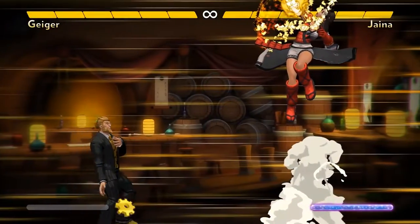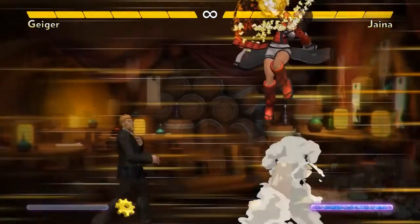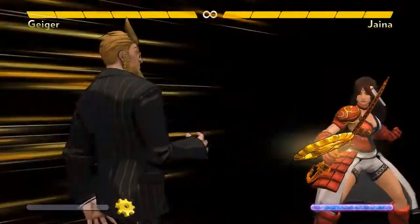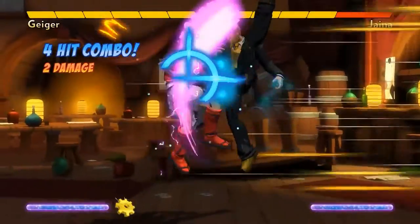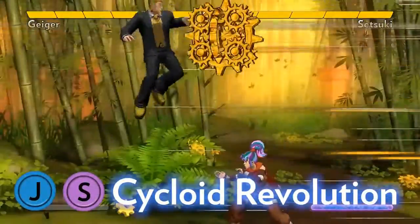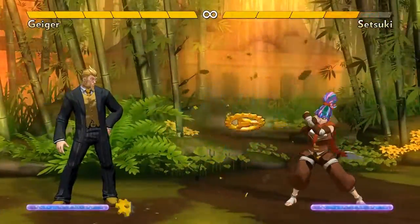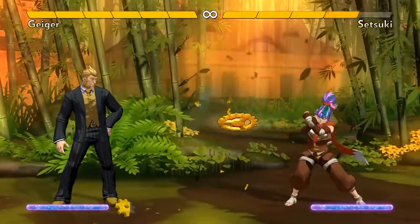Geiger also controls the far upper part of the screen, which is exactly where Jaina wants to be. If she jumps to shoot an arrow, he can time stop to hit her, guaranteed. And if a Time Spiral hits, or is about to hit, he can time stop to combo for two damage. His air super, Cycloid Revolution, summons a big ball of gears that tracks the opponent. It takes up so much space that it makes it hard for the opponent to move around while it's out. As they block and wait for it to go away, it gives Geiger plenty of time to grind them down with gears.